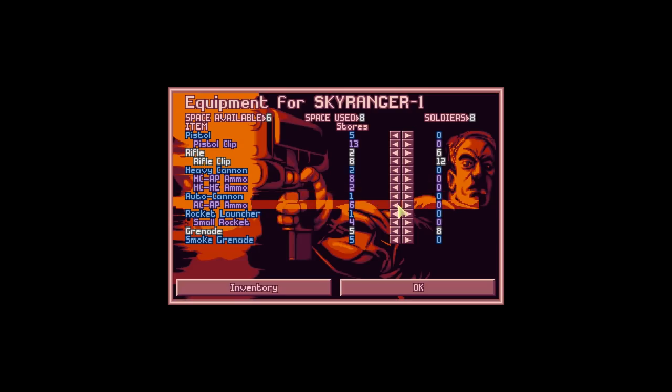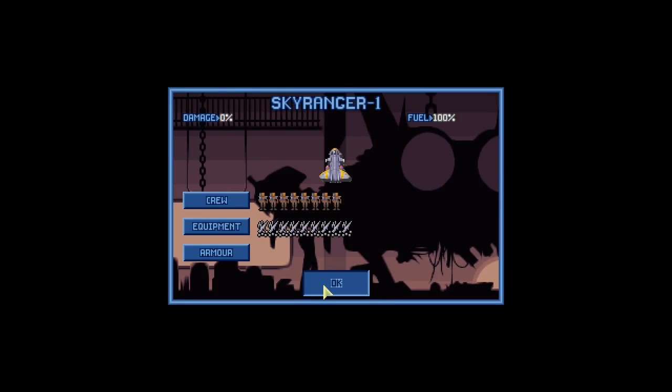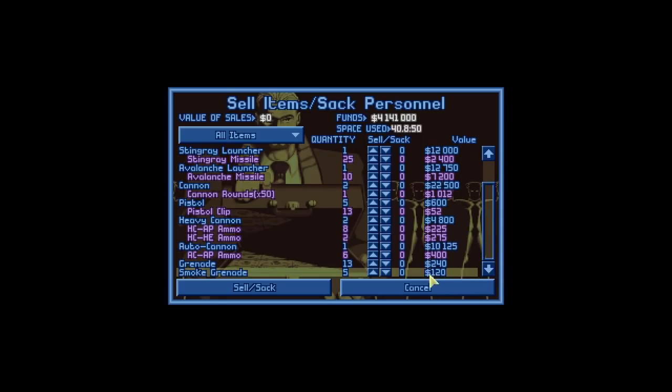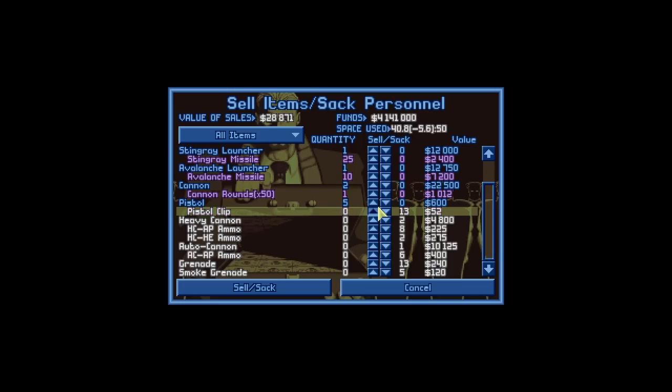We're going to get rid of these grenades — we don't want them. We do want a rocket launcher, though. I just like having a rocket launcher on the Sky Ranger, just in case we need to get through something with a lot of armor. We don't want anything else in the stores, so we're going to sell these things. It only gives us a tiny amount of money, but every single bit of money does help.